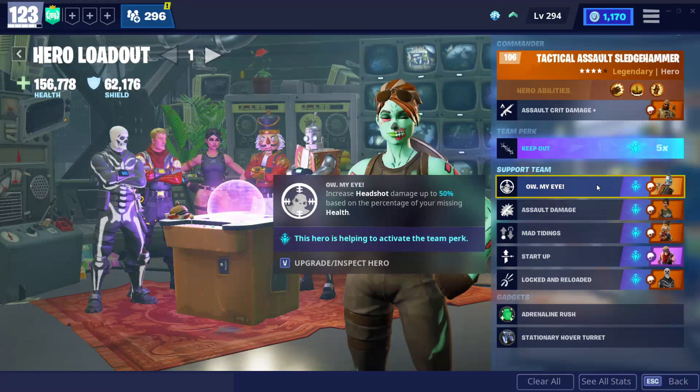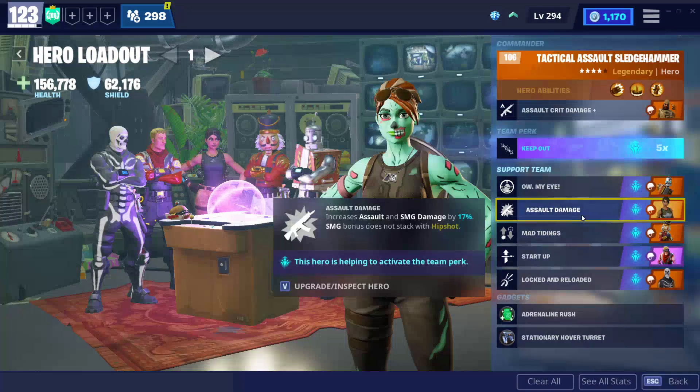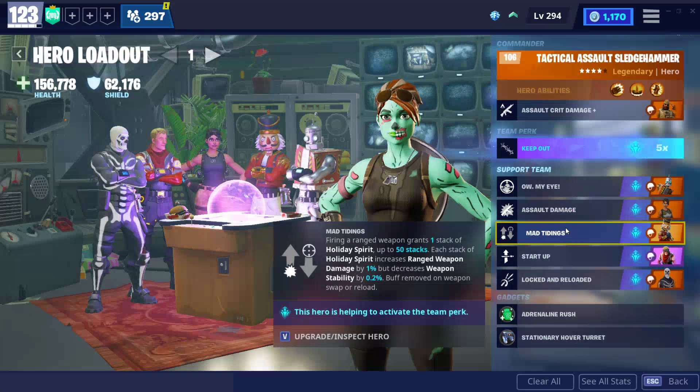I think this is kind of a rig-up but you guys can mix and match this — I personalized it for myself because I'm on keyboard and mouse so it's really easy for me to hit headshots. It increases headshot damage up to 50% base damage based on your percent health missing, so if you're really low it's going to do a lot of damage. And you have increased assault and SMG damage by 70%. The SMG bonus does not stack with hip shots, so if you zoom in it's going to help you do a lot more damage.